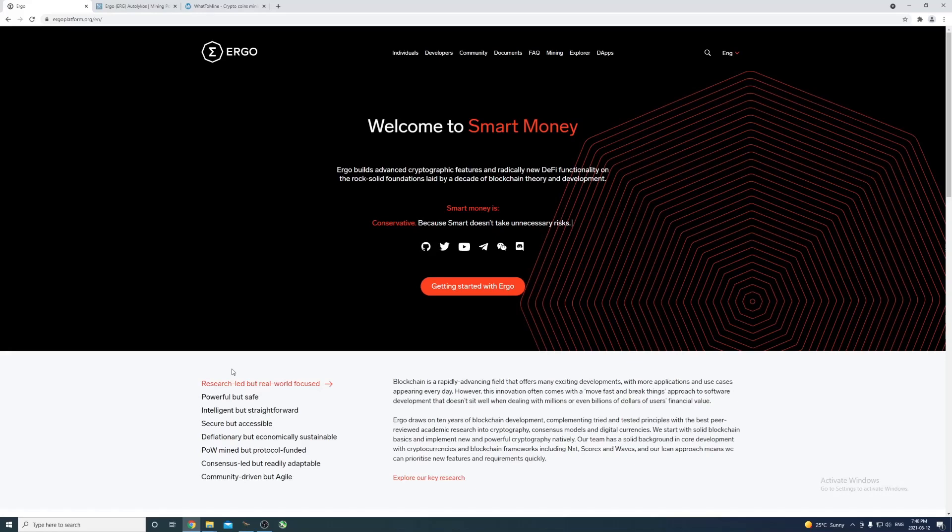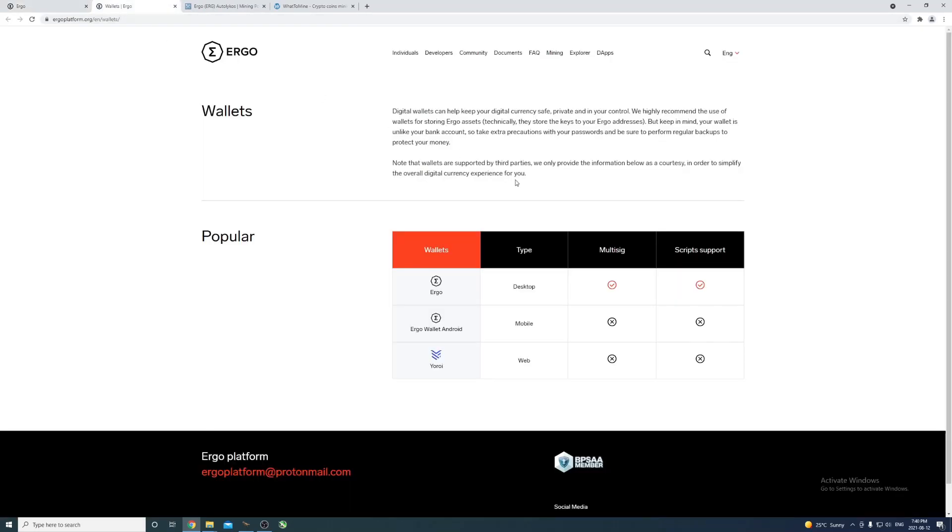From here you're going to want to go to ergoplatform.org - this is the official Ergo website where you can find all the resources you need to mine Ergo, find a pool, set up a wallet, and all that. Go to Individuals and then Wallets.